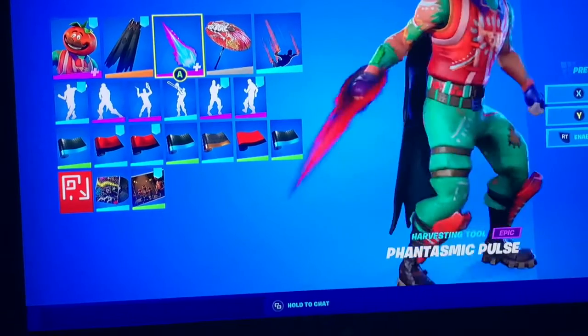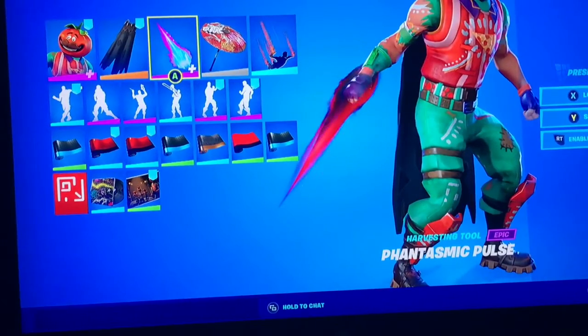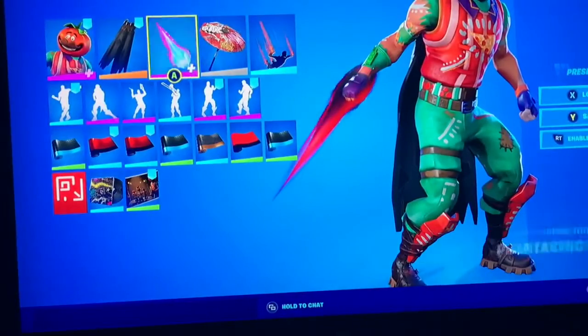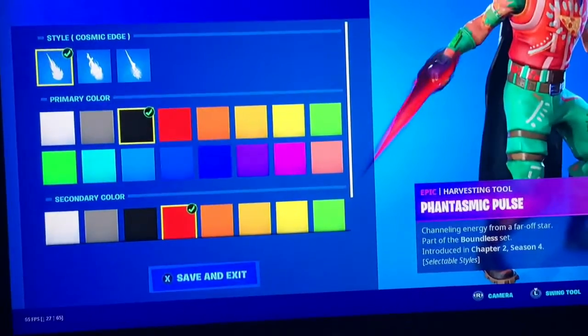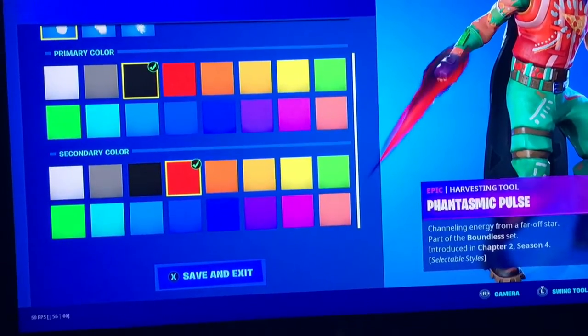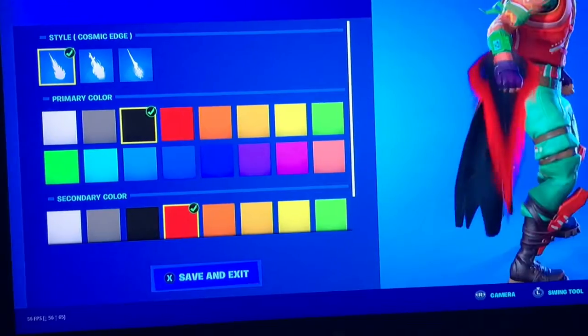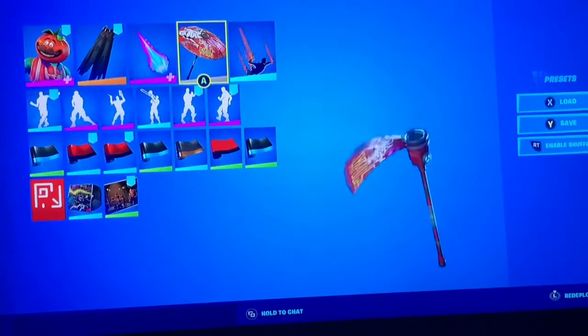You need the Phantasmic Pulse — or something like that — with the primary color set to black and the secondary to red, and you need to do the Cosmic Edge style.